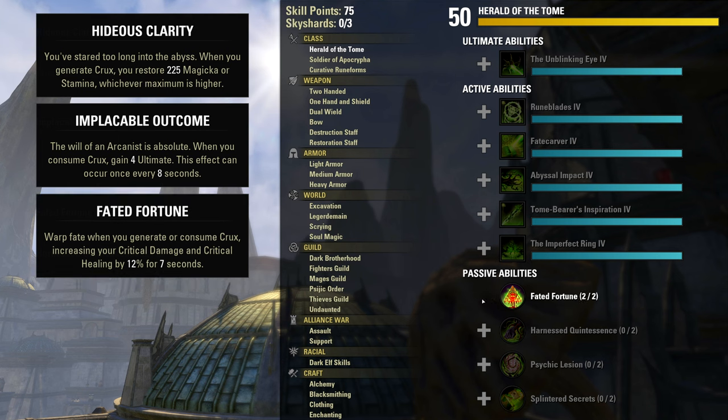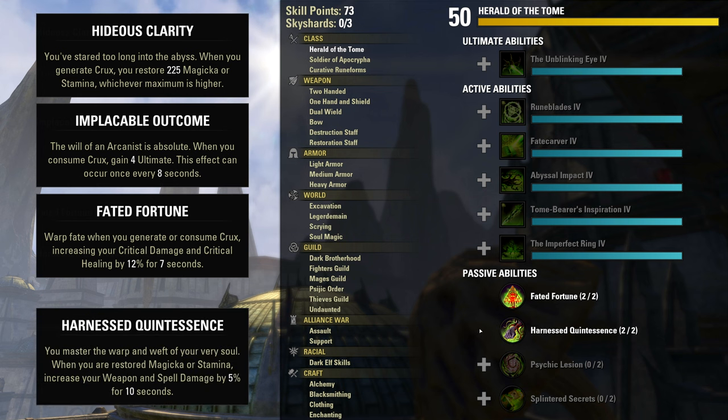Doing either boosts your critical damage and critical healing. All these passives reward you constantly in the background, and meanwhile Harnessed Quintessence boosts weapon and spell damage whenever you restore resources. Regen doesn't count — it has to be a resource-restoring event, like taking a Synergy, the initial pop from a potion, or the Clarity passive being triggered. The cooldowns are also very forgiving, so you really don't have to work very hard. Just keep the Crux coming and going regularly, and you'll always have more damage, more crit, more sustain, and more ultimate.